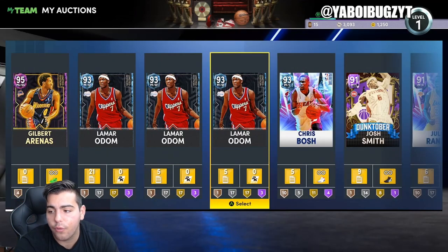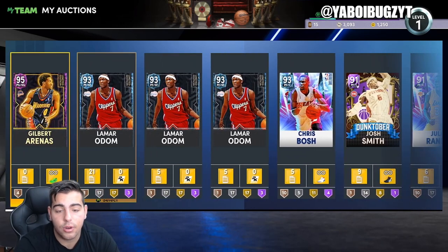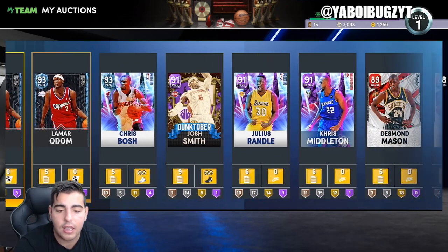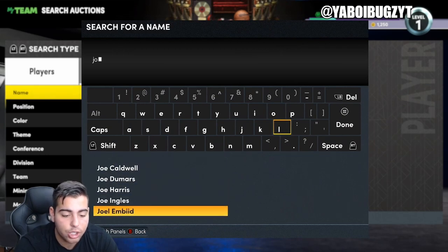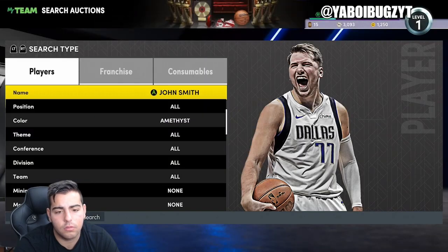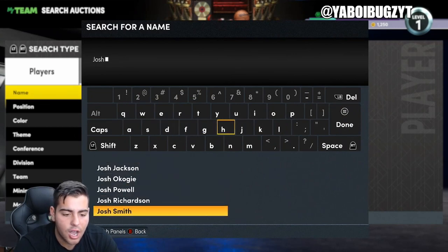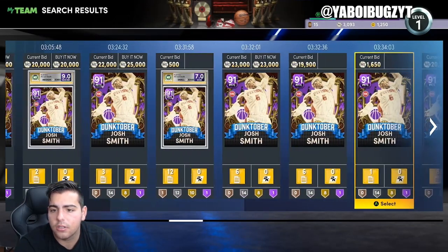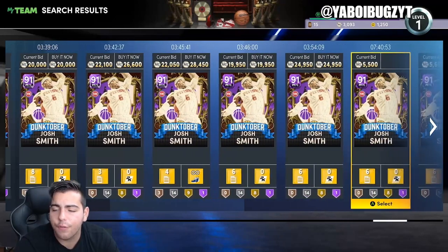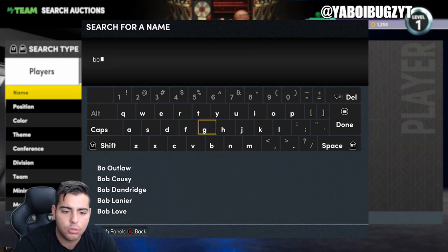All right, so I have three Lamar Odoms — got them for around 24,000. I also got Julius Randle, Josh Smith, Chris Bosch, and Gilbert Arenas. Holy crap, the market went up a ton. We're gonna make a lot of MT. Josh Smith — I got him for around 15,000 MT, really cheap. He's sitting around 28,000 to 23,000 MT now. Not the most profit, but pretty solid. I actually want to use this card — I really do like Josh Smith. He still has a lot more room to go up.